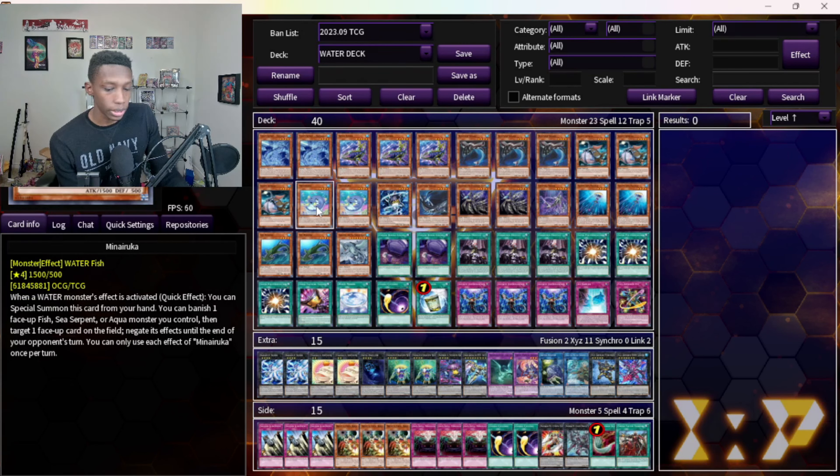Two Mini Ruka — this is pretty broken. It helps stop cards like Skill Drain, which it's really good against. The field spell stops effects for you and your opponent's turn, so it's really strong. I like having it in the deck because it outs a lot of stuff people don't expect. It's also a White Mirror target — it's a fish and it can special summon. It's a slight free special summon because you need to activate it right after a water monster effect.